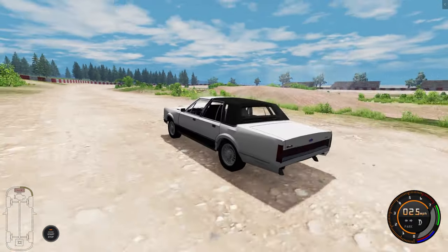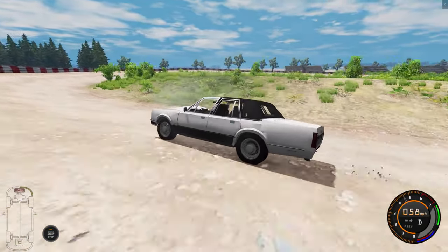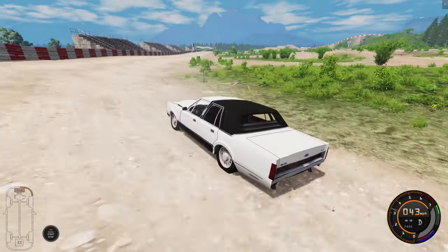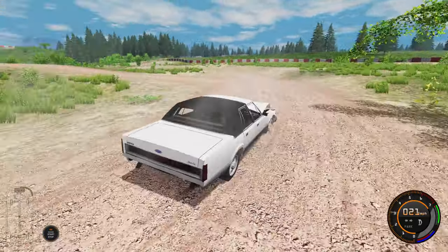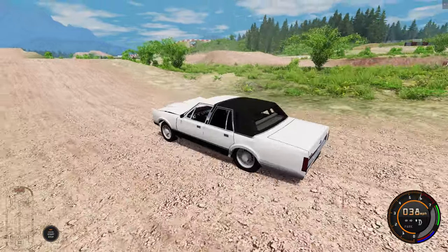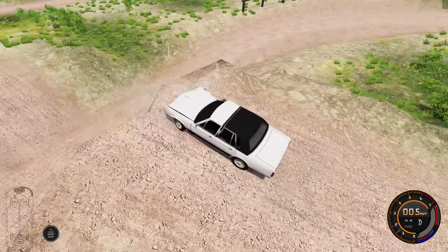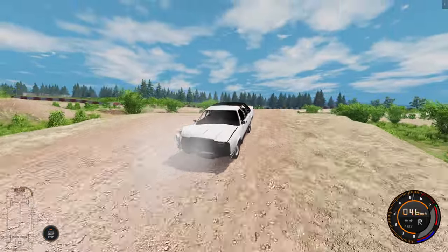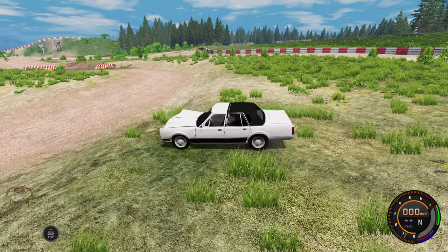Welcome to the dirt track - this is where we're going to do our hardcore testing. We've seen what it can do off road, but let's find out what it can do in a hardcore scenario. We got a little bit of jumps around here. Let's test it out - I want to try the little jumps and then we'll graduate to the big big jumps. Let's get a little full scene going - test that reverse out.